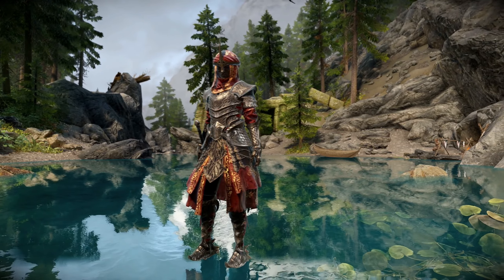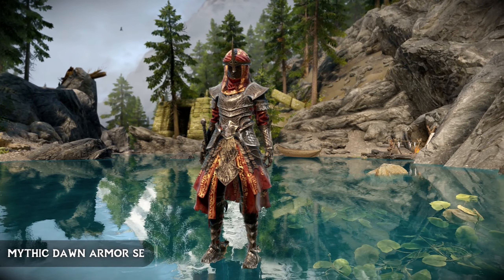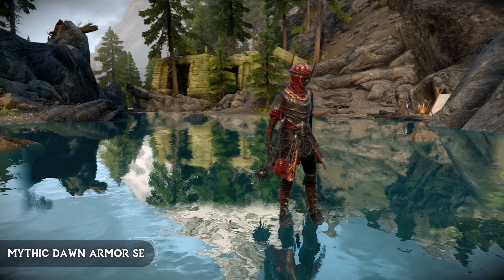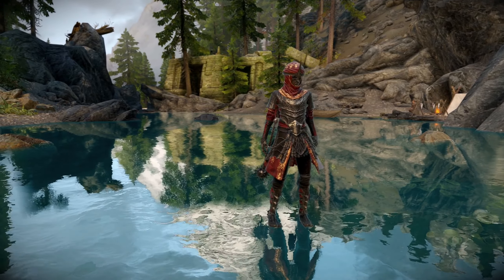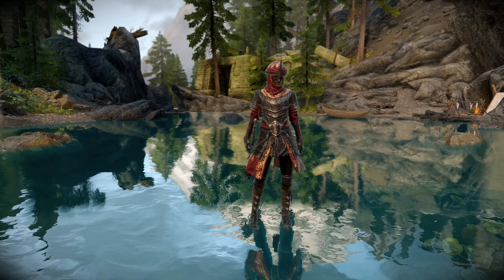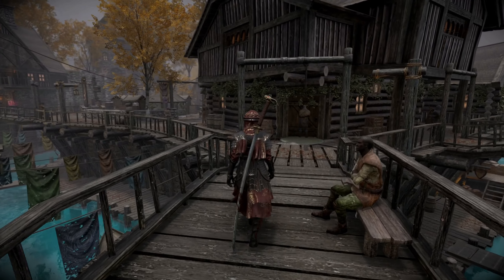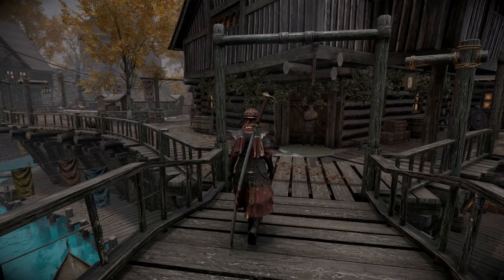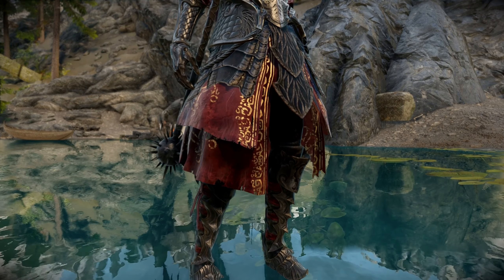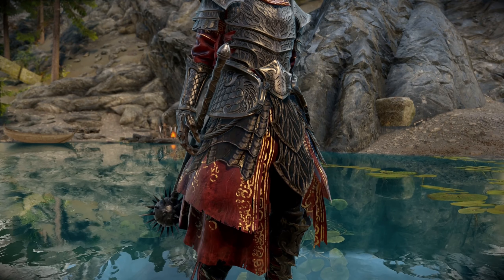Then we have another fantastic armor mod called the Mythic Dawn Armor. This mod features a set of heavy and light armor, both with a similar design of dark plated metal with a flowing red cloth underneath. The armor is inspired by the Order of the Mythic Dawn, who were a group of Daedra worshippers. There are also a few patches that add HDT SMP physics, which I highly recommend, or weight sliders for those that want them.